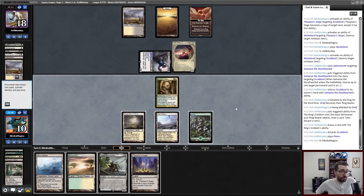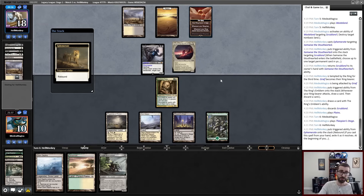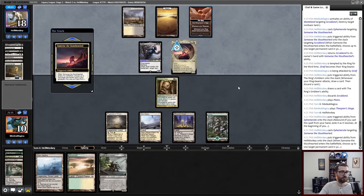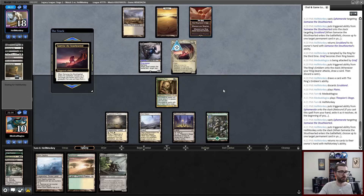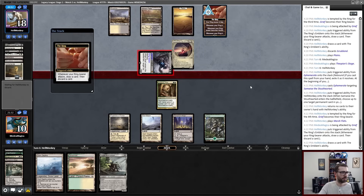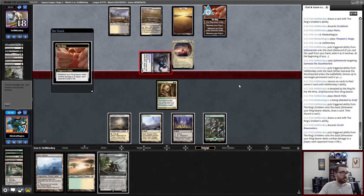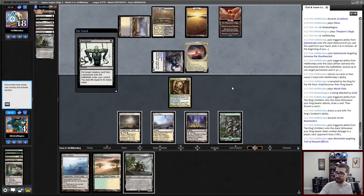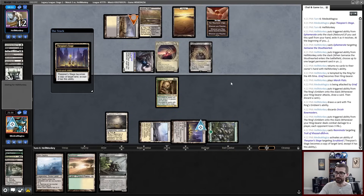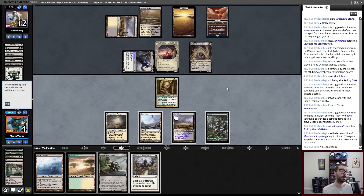All right — my opponent started to pay costs on something and then didn't. I think they have Swords to Plowshares for this Dark Depths. They blink this, they go to the last stage of that, which is pretty awful for me. Now this Grief is essentially attacking for six. Sure. And that's seven then four. Reanimate a Troll on top of that — you got it. So now I don't even know that what I'm doing here is good enough. Swords to Plowshares Troll, play Bowmasters in response to Grief attack trigger. Probably ends up being okay.